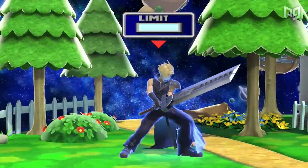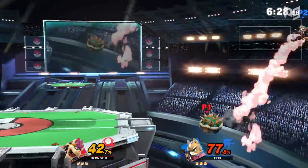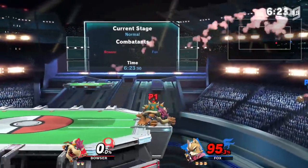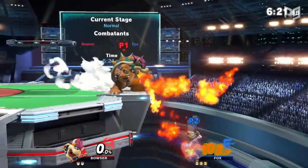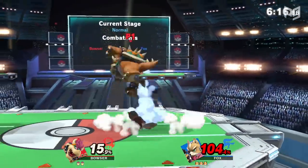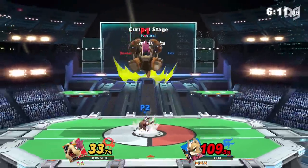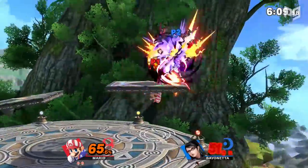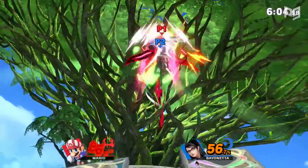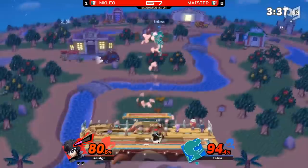Number one: know your limits. Overextending might be the most common way Smash players give up advantage — you'll see it at every level of play, from the top 10 to people just picking up a controller. One player has the other cornered, and instead of waiting patiently for their opponent to get out, they run in, force the issue, lose stage control, and lose the advantage.